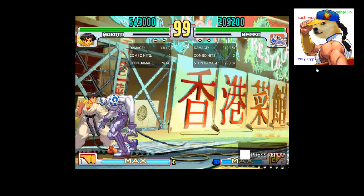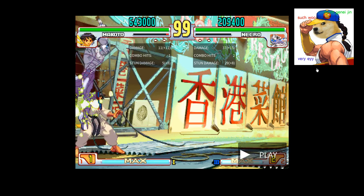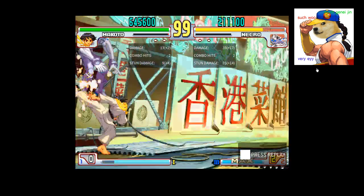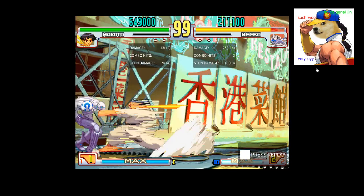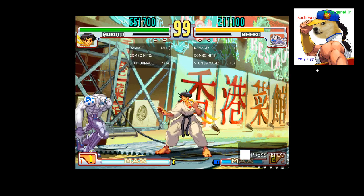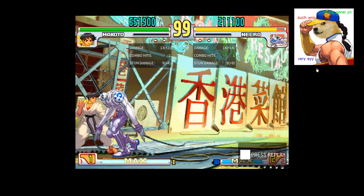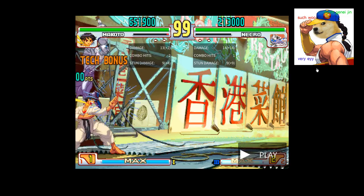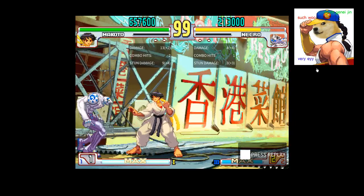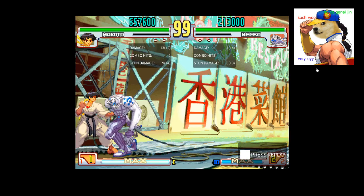Depending on your situation, you're going to either want to do light punch Chesto or down back heavy kick. At this particular spacing, you're at max distance for crouching medium punch, so you're also a good distance for keeping them in the corner. You can also dash before they land — so you get free mix-ups off of this as well.